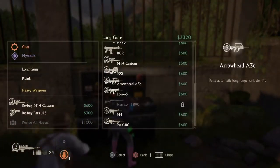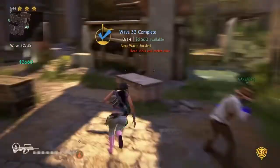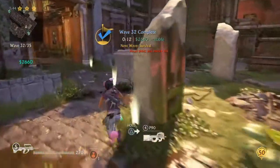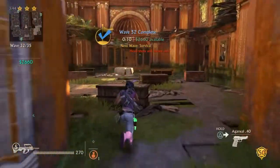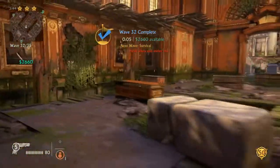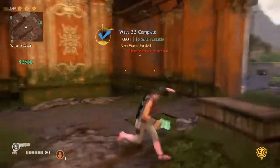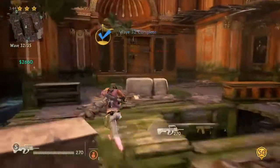Go back and get any gun that has a scope — not a sniper scope, but the other scope with a circle. The UGG and the Copperhead have it. That's really good for headshots.